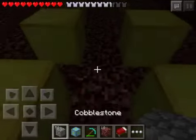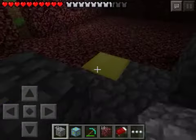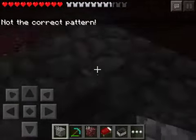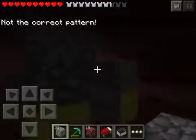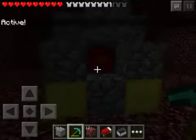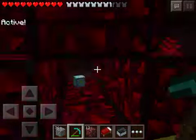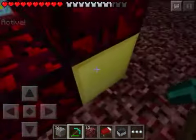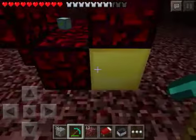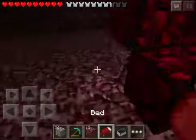So make a regular nether reactor core, then just make the regular one. What you want to do is stab it and wait for it to turn into glowstone blocks, then break that, and then you might as well break the gold blocks too.